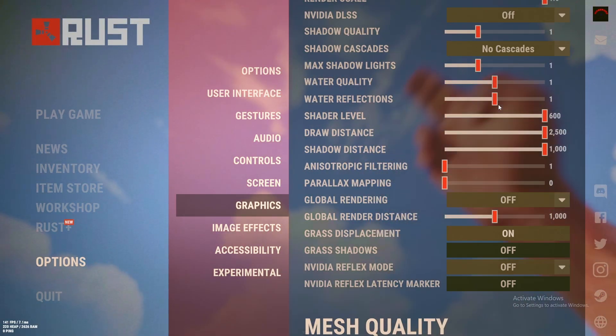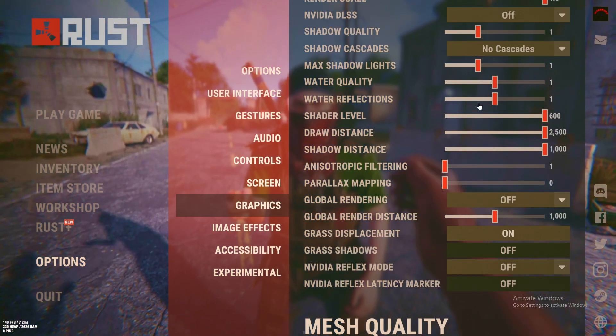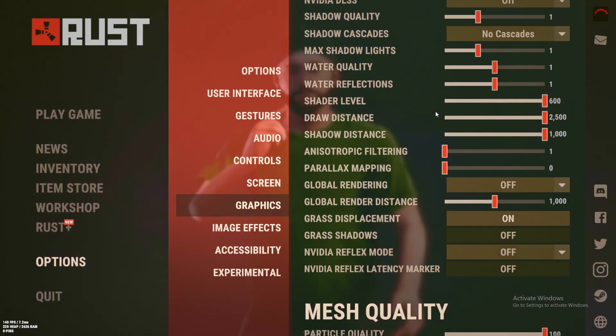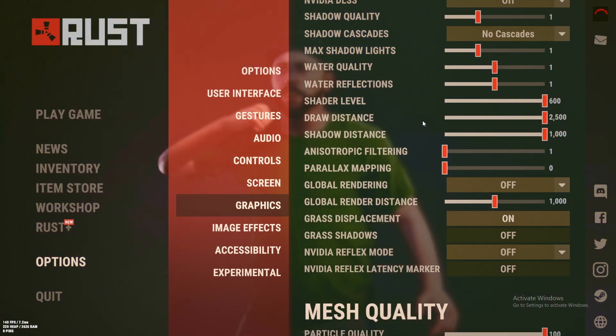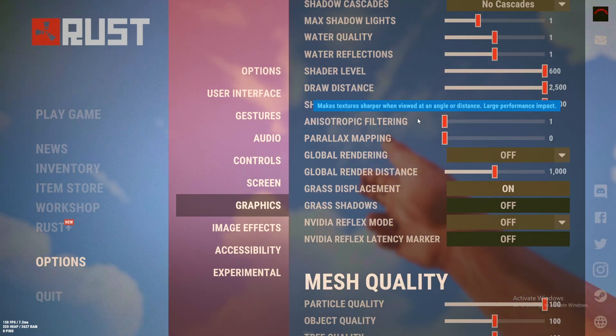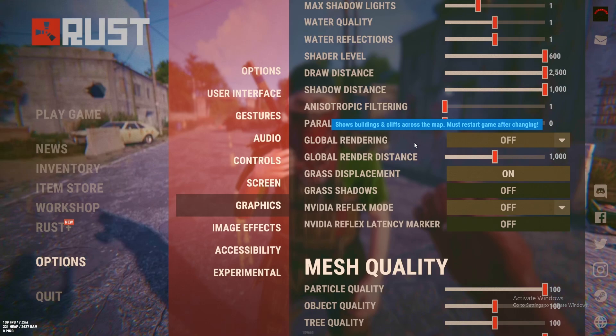Same goes with water reflections: if you have a good PC keep it at two, medium PC keep it at one, low PC keep it on zero. Shadow level I keep at 600. Draw distance I keep at 2.5k. Shadow distance I keep at 1k as well because I want to see in the game. Keep these two on one and zero.